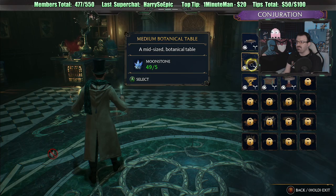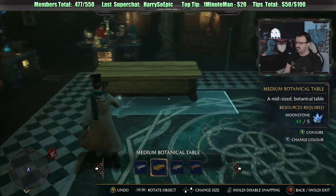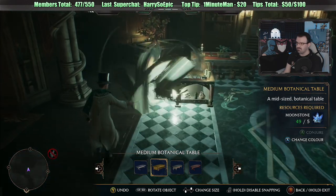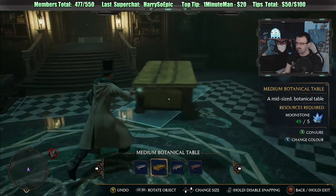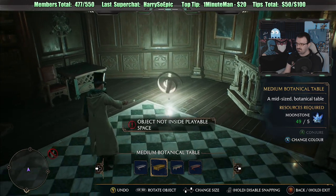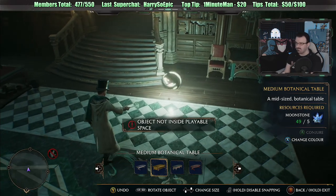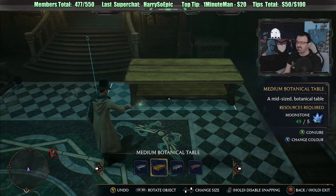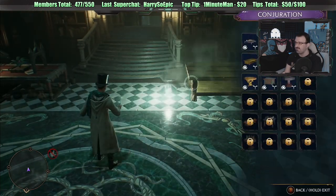A mid-sized botanical table. Doesn't fit back there. The playable space is weird — they make you put it in certain spaces. I made the table a big deal. What am I supposed to do with that? I actually don't know what that does.